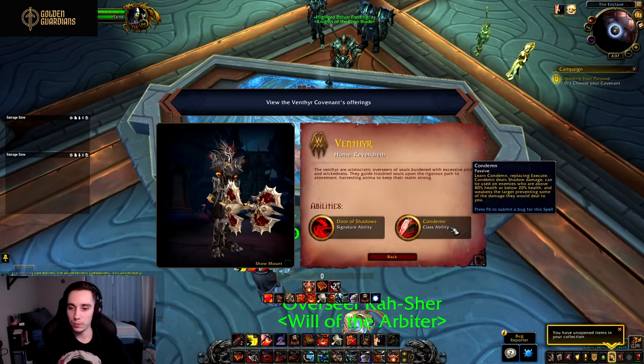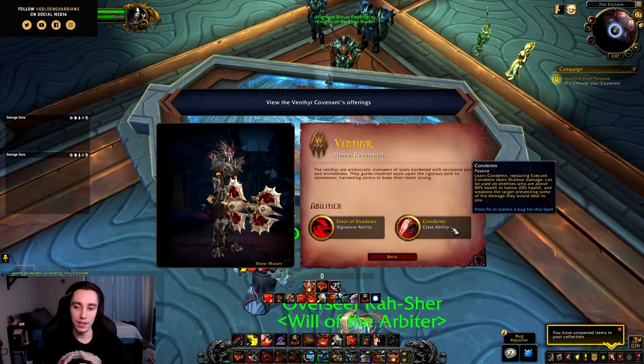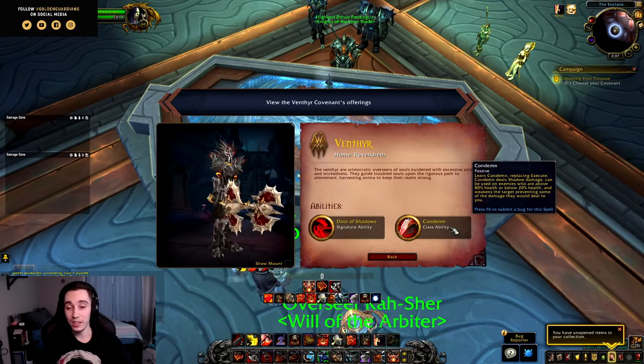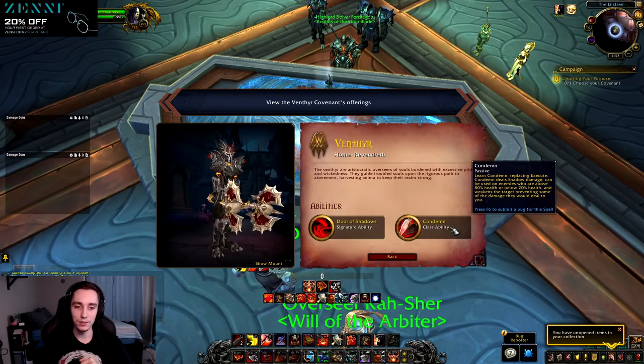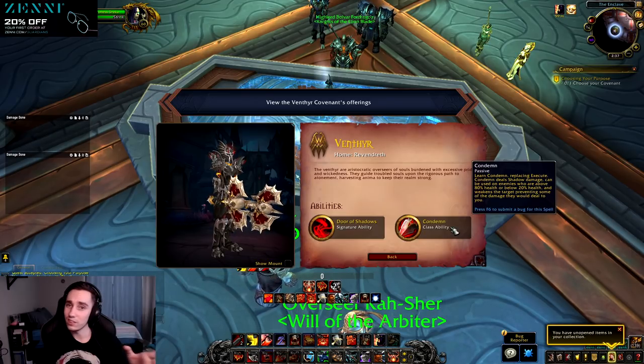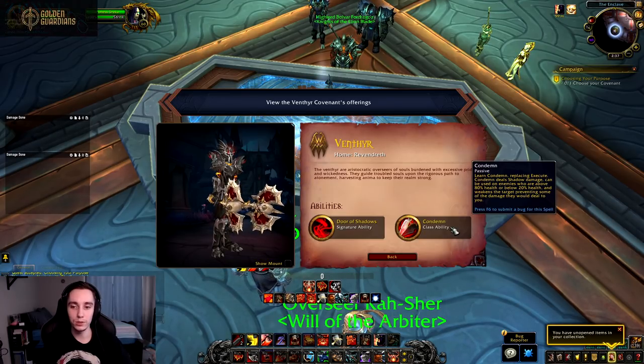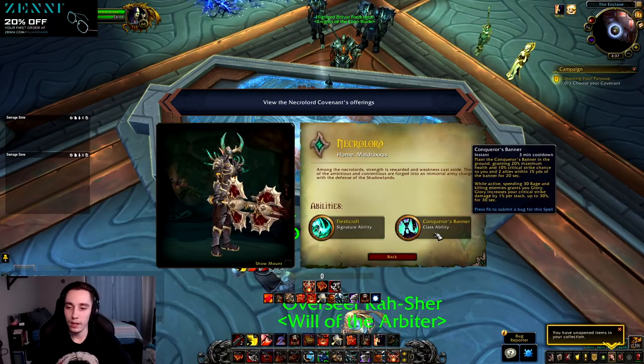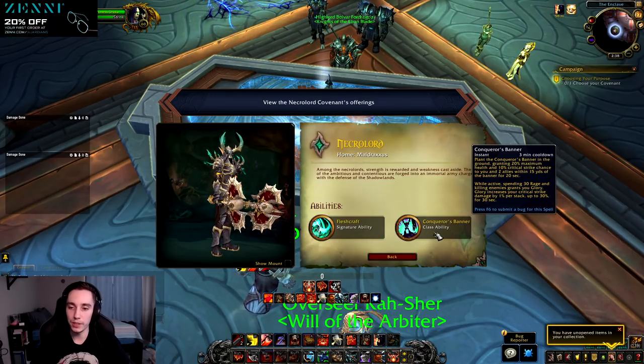For Venthyr we have Condemn — a passive effect that replaces Execute. Condemn deals shadow damage and can be used on enemies above 80% health or below 20% health, and it weakens the target, preventing some of the damage they would deal to you. This ability is super strong and makes your opener feel a lot smoother — that's typically where you're looking to generate the most rage, and you often Bloodlust during your opener, so essentially having Execute for your opener is a really nice change.